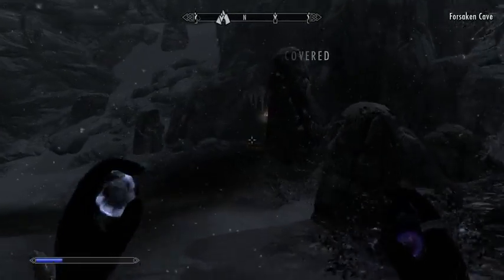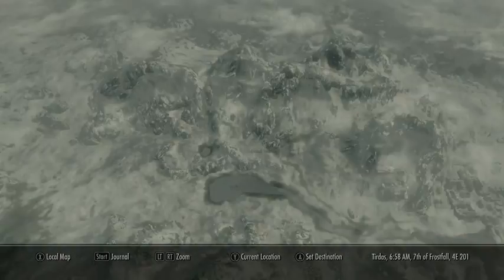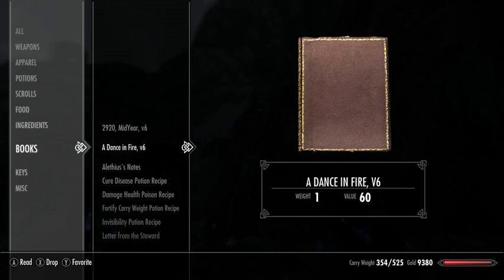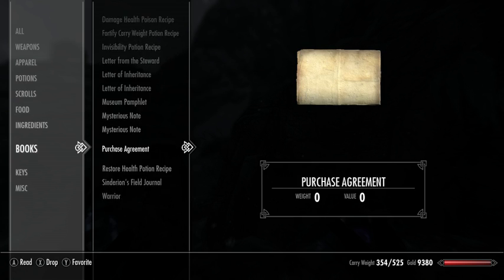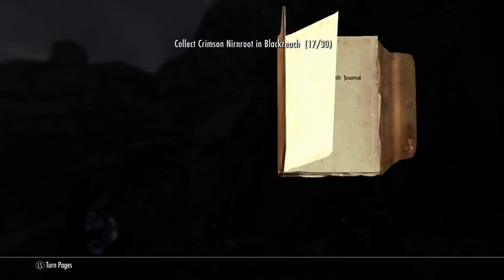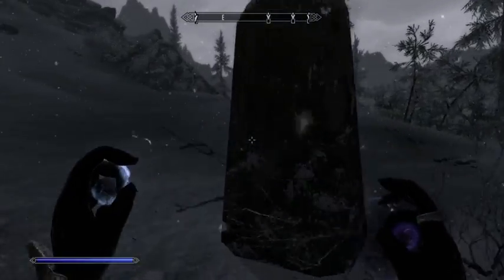It looks like it is probably a cave with Nordic tombs and stuff. Actually, maybe for this quest I'm supposed to read one of those books that I picked up — Alchemist's Notes. I didn't actually get the quest, and I don't have enough Crimson Nirnroot. I wasn't getting quest markers because I didn't ever read that and accept the quest. So there actually still is more to do down there, but I'm not going to do that now.